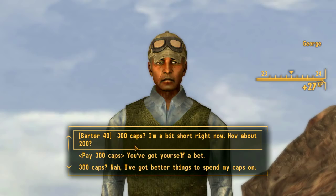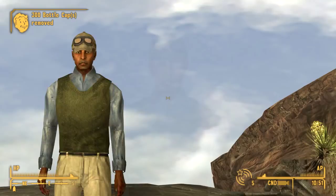Nellis Air Force Base is located in the top right-hand corner of the map, and is pretty important to the overall storyline of New Vegas, so you're definitely going to have to come here at some point.